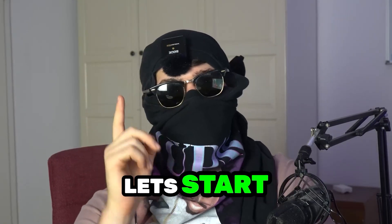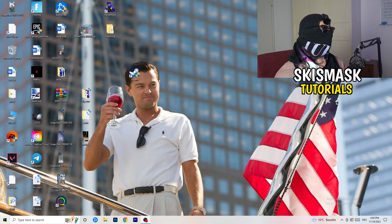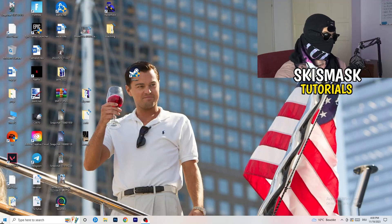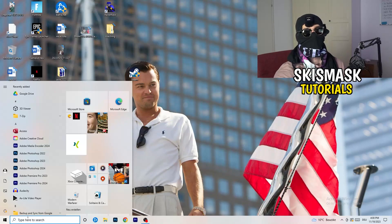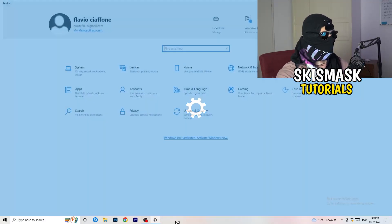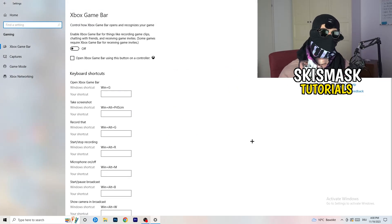The first thing I want you to do is really simple. Go to the bottom left corner of your screen, right-click, and click on Windows Settings — or hit the Windows key on your keyboard and click on Settings. Once settings pop up, go to Gaming. This will help you a lot with your FPS dropping issues. Go to Xbox Game Bar.